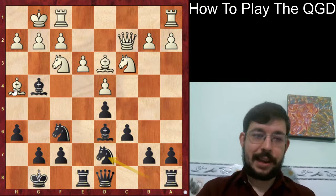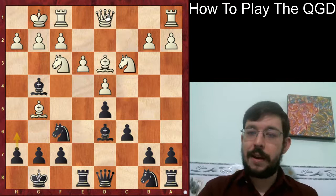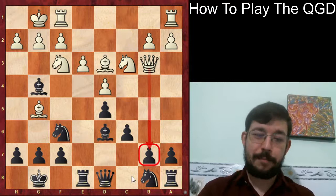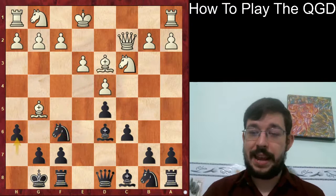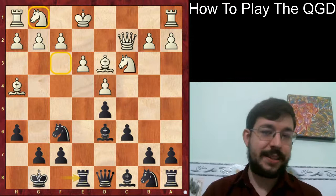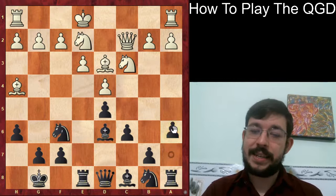After Nfbd7, Black definitely has a very solid game. Even ideas like Bh5 and Nf8, trading off the opponent's good bishop, is one way to try to equalize. Probably the line where White has best chances for an advantage is if he plays Qb3. White played Qc2 instead, and in this game we're going to see Moisienko go for the other major setup - the Botvinnik with Ng2. But I think the Botvinnik is a bit less effective against the Bd6 setup compared to Be7, because to make Ng2 work you really need to get in f3 and then the e4 push.